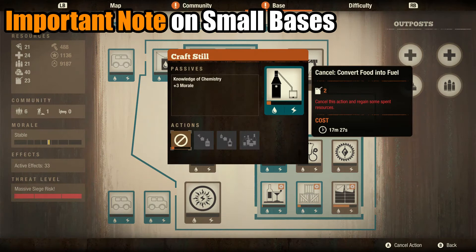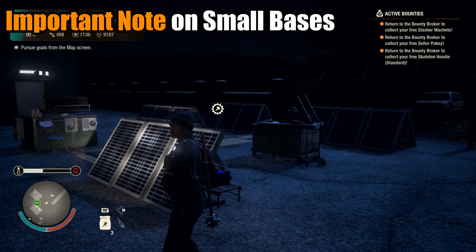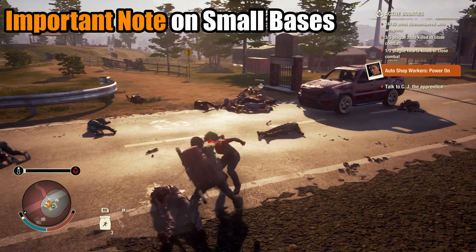Smaller bases, which are typically inhabited during the early game, don't have the greatest capacity to thrive but simply sustain themselves. This guide demonstrates strategies with the bare minimum — no herbalism skill for meds, no signal booster or signal antenna for additional outposts, and no ally bonuses, though allies exist in the example. Those who manage to find those things may be able to create not just a sustainable base but a thriving one. Bigger bases typically carry bigger payouts and a much smoother cycle of sustenance and resource growth.